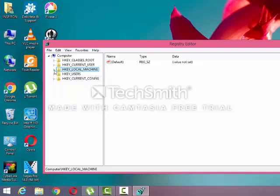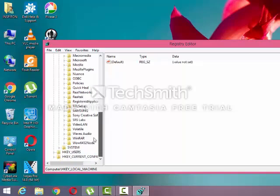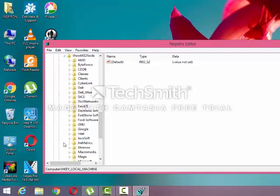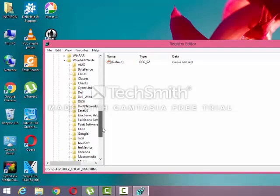Then you have to go to HKEY_LOCAL_MACHINE, and from there go to Software. Expand it and go to Wow6432Node. Expand that as well, and from there navigate further.